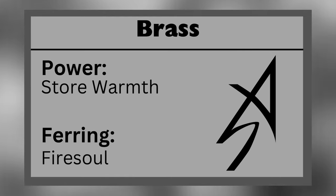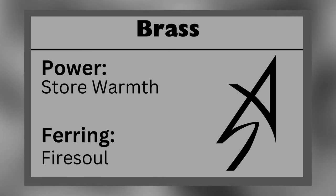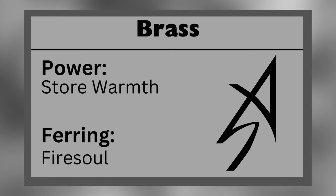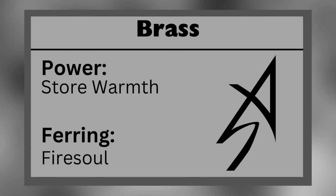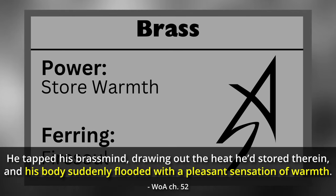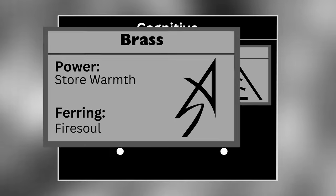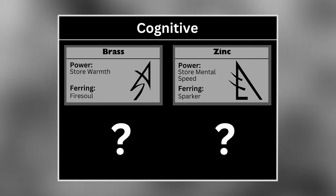Brass allows a Feruchemist to store warmth, cooling themselves off while actively storing. This can be useful if the Feruchemist is in a hot climate or around a source of heat such as a fire. They can tap their brassmind at a later time to warm themselves, which can be used to walk around in frigid temperatures without the need for warm clothing. A brass Ferring is known as a Firesoul.